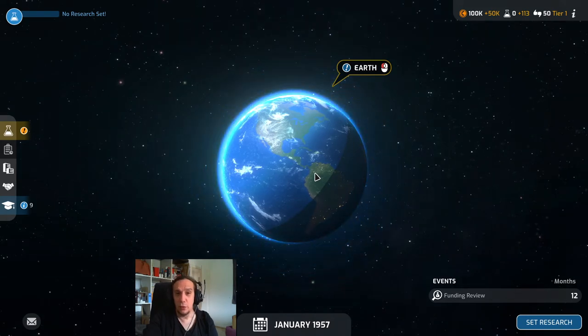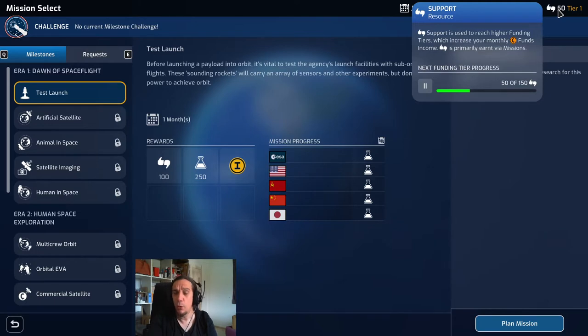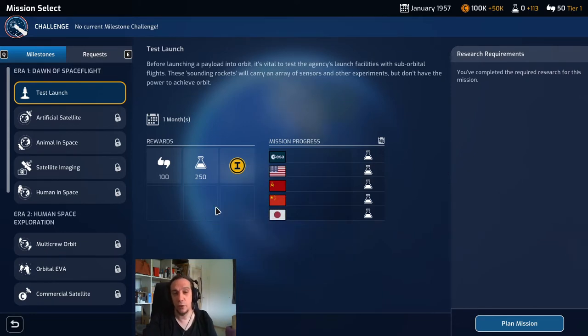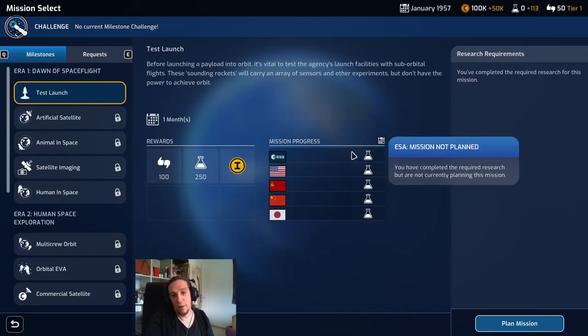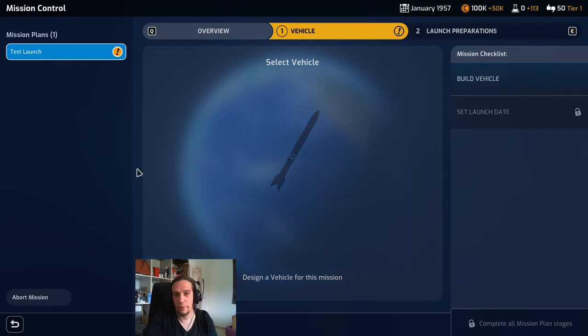I'm going to begin this tutorial with how to do your first mission because all the other steps will fall in place after that. We're doing the test launch. The rewards: support gives you more money per month — the more support you gain the more funds are flushed towards your agency. Science rewards help with research when you do new breakthroughs. Beyond that we also get milestone ranks which give us extra support for being first, second, or third. Competing space agencies are here too.